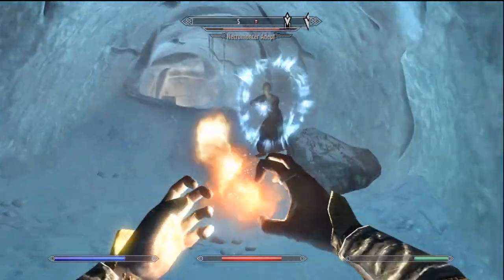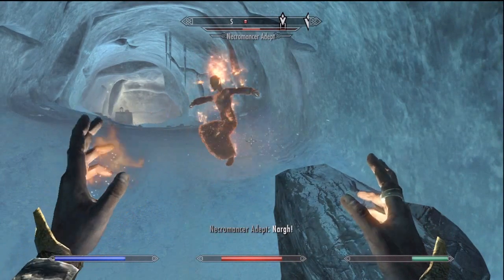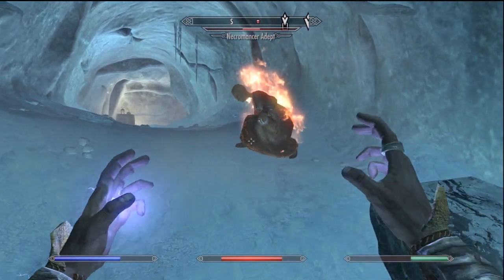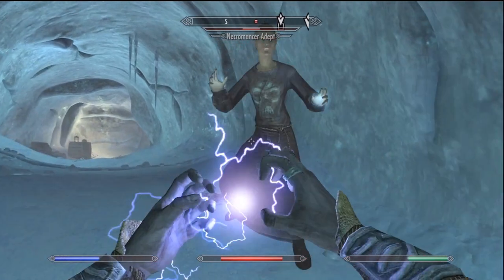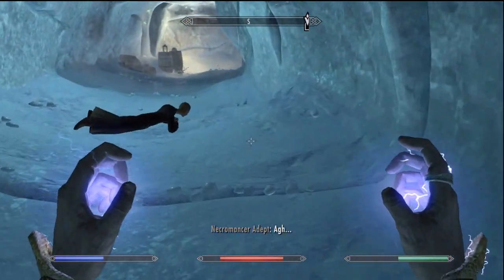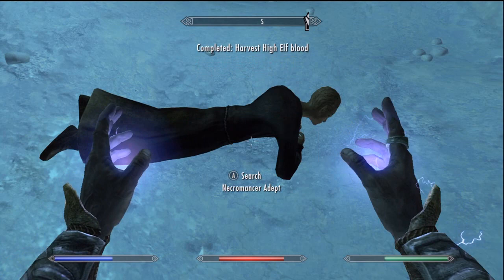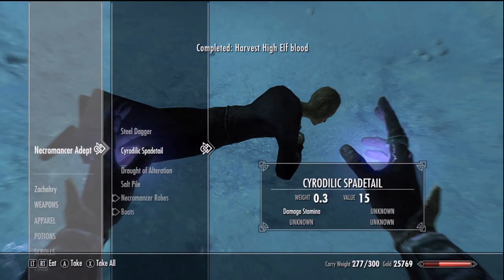Wait for their shield to go away. You know what's probably best to use against these guys? Fire works nice but I bet lightning works them the best. Lightning drains their magicka and drains their blood. This is one of the things I need to harvest. So here's the high elf. I'm going to take a look at my list.